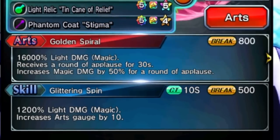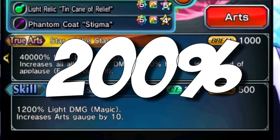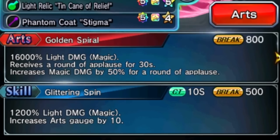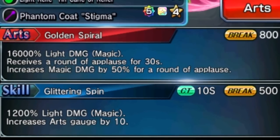So let's say for example, if you have four round of applause stacks, that equals a total of 200% magic damage up. As soon as you use your true art, you're going to give that 200% magic damage up to everyone else. And there is no limit on this — it is not capped, you can stack this as much as you want. But how do we make this more consistent?